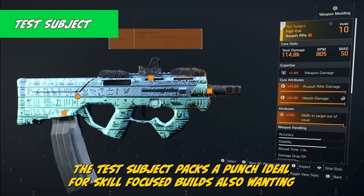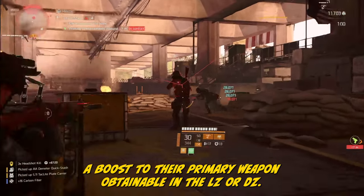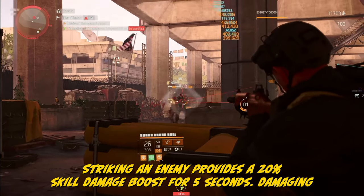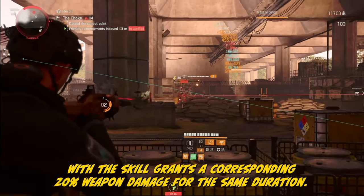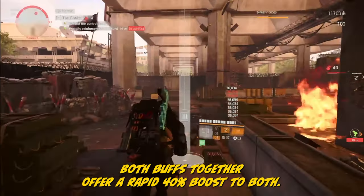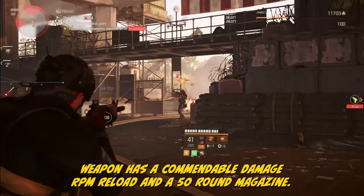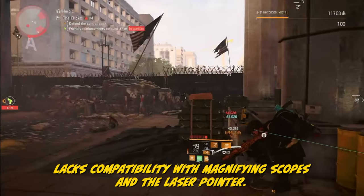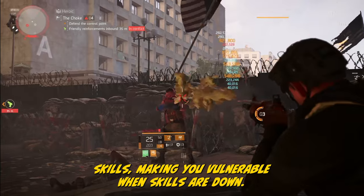The Test Subject packs a punch, ideal for skill-focused builds also wanting a boost to their primary weapon. Obtainable in the LZ or DZ, it features Perfect In Sync: striking an enemy provides a 20% skill damage boost for 5 seconds, and damaging with the skill grants a corresponding 20% weapon damage for the same duration — both buffs together offer a rapid 40% boost to both. The weapon has commendable damage, RPM, reload, and a 50-round magazine. However, it has only 3 available mods, lacks compatibility with magnifying scopes and the laser pointer, and its talent depends on active skills, making you vulnerable when skills are down.